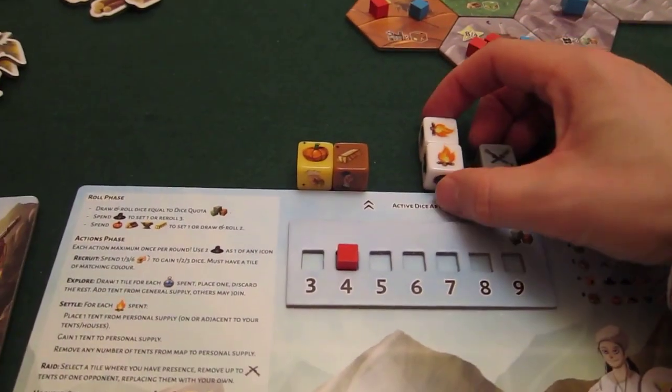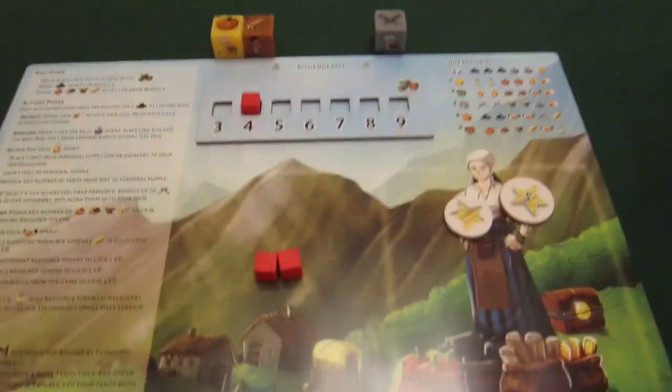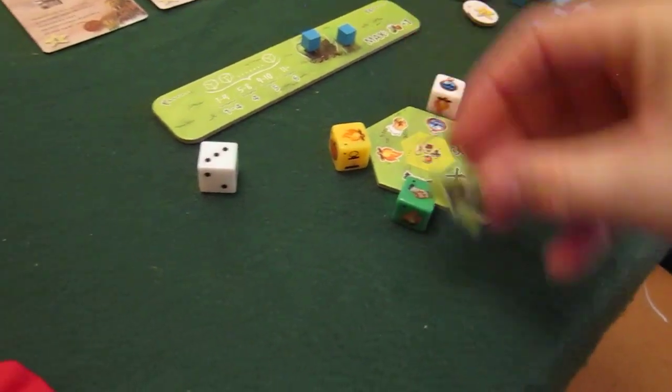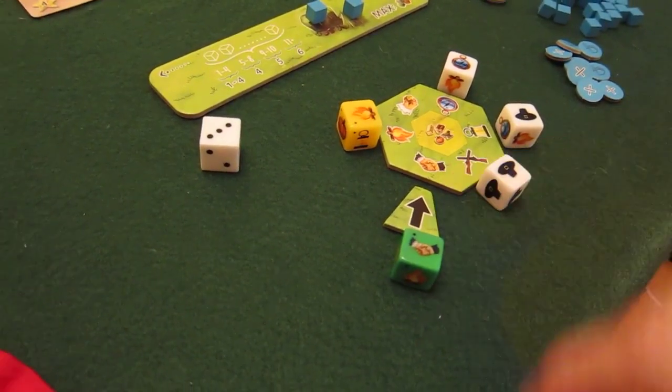I'm first player. I have no personal tents so I can't do the Raid yet — I need to Settle first to get two tents so I can Raid next turn. The bot rolls a three, landing on a trade action. He has nothing to trade, so he just gains one victory point.